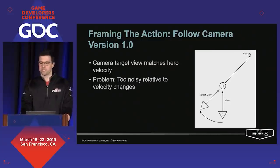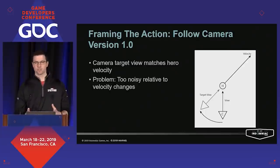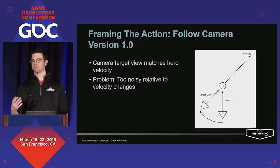We have a pretty long history of third-person games at Insomniac, and we've generally started with a follow-camera model that tries to have the camera looking in the same direction as the hero's velocity. While successful in other contexts, it did present a few problems for Spider-Man — particularly with the high speeds Spider-Man could move and how much we had to let you see where you were going.